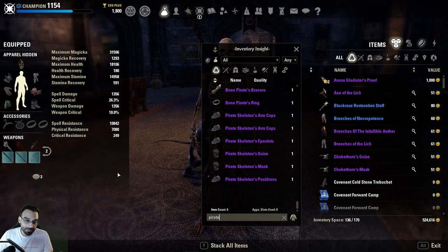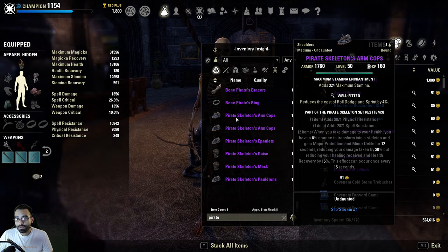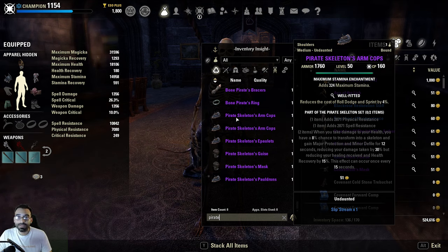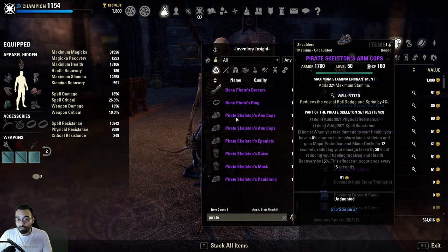But there are certain sets that are all the rage on the forums right now - specifically about the nerf to Pirate Skeleton and the literal uptime of major protection you get from running it. It procs for 12 out of 15 seconds, giving you only a three second cooldown. I see it all the time in battlegrounds - literally half the people I fight against run this set.